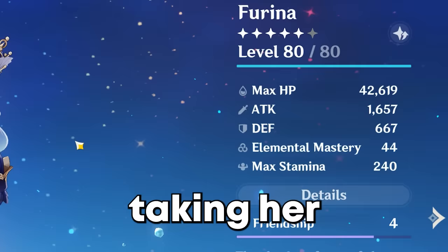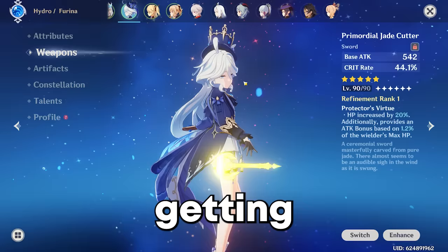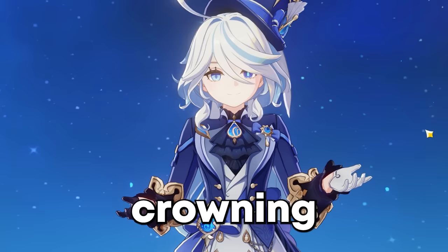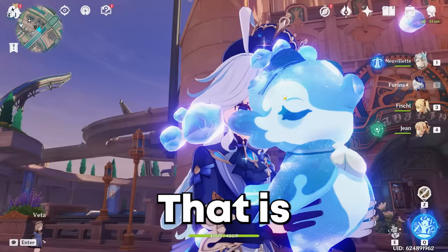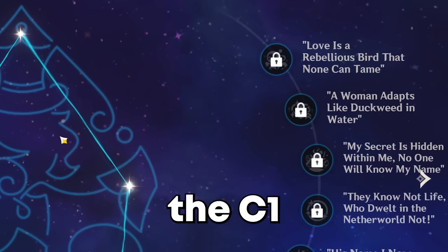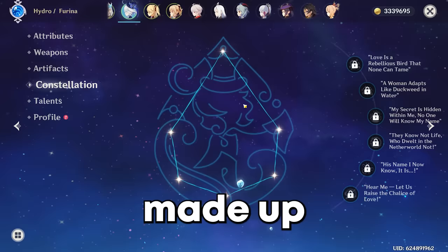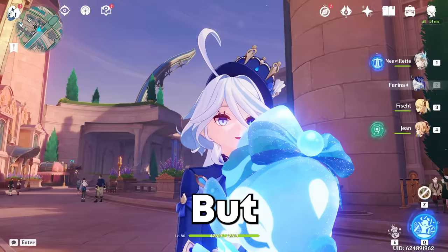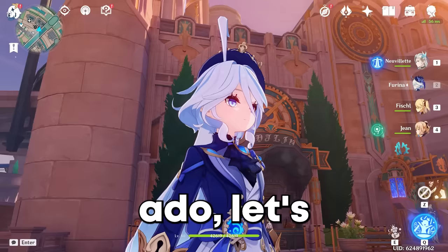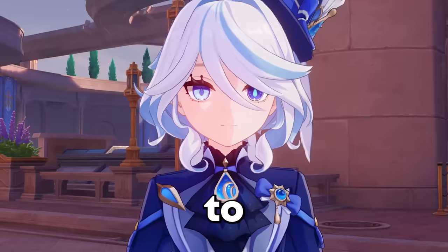Like taking her to level 90, getting a better weapon than the Jade Cutter, possibly getting some better artifacts, and even potentially crowning her. That is just a little hint of everything we're going to do in today's video. We have a lot of exciting stuff ahead of us — we might even possibly roll for the C1. I haven't made up my mind yet, but I'm excited to perfect Farina. So without further ado, let's get into the video.